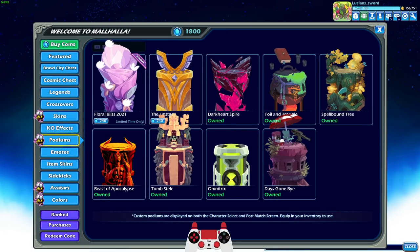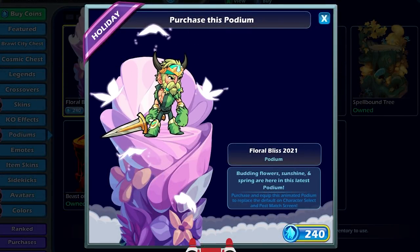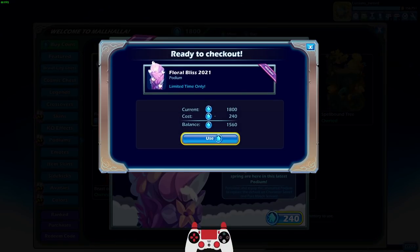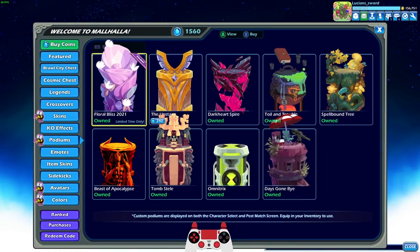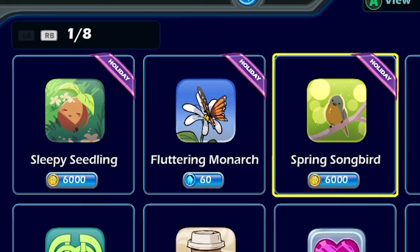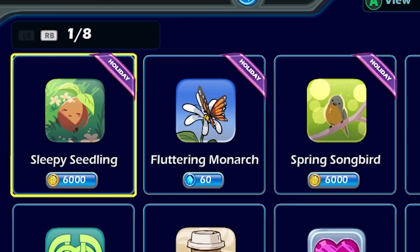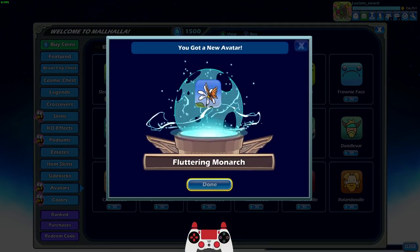Moving on, we have a beautiful Floral Bliss Podium 2021 — budding flowers, sunshine, and spring are here in this latest podium. 240 coins, that's kind of a lot, but it does look amazing. I love supporting the developers and showing you guys all the cool new stuff, so we're definitely getting that. And we got some avatars — these ones are so cool. I really don't normally spend actual gold coins to buy things because I usually save them for black colors, but these are so cute. I'm definitely going to get the Fluttering Monarch for sure.